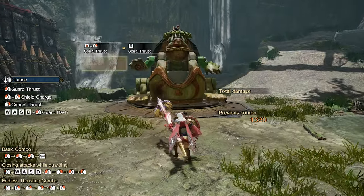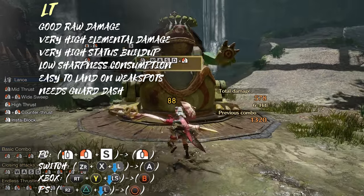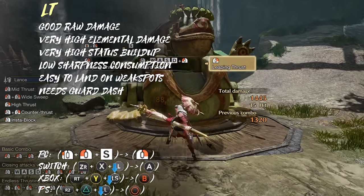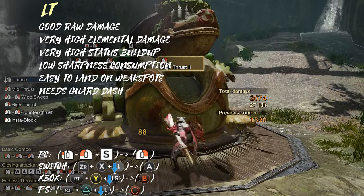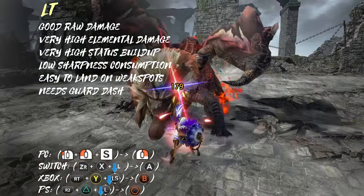And finally, let's look at the elemental combos. Leaping Thrust is pretty much necessary if you want to play an elemental build because of its high elemental modifier, meaning Shield Tackle isn't really an option for elemental builds. The optimal combo is literally just Guard Dash, Leaping Thrust, repeat.